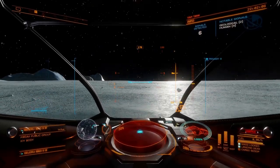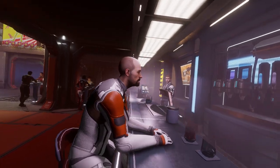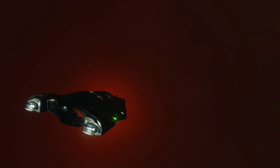Elite Dangerous has changed a lot since its release, with Horizons letting us land on planets, Odyssey giving us space legs, and then the recent updates giving us the Thargoid Maelstroms and a handful of new modules to aid the war effort.